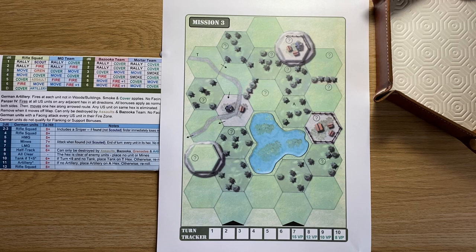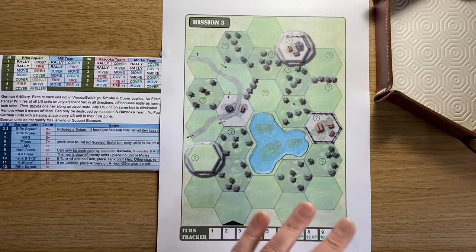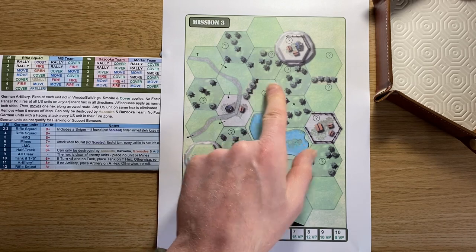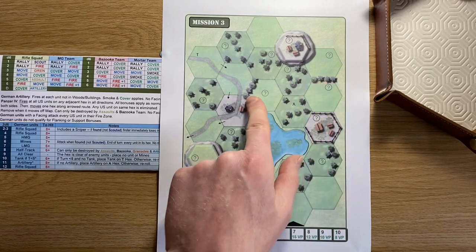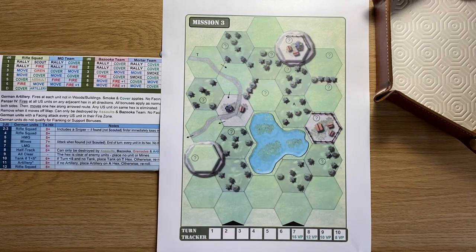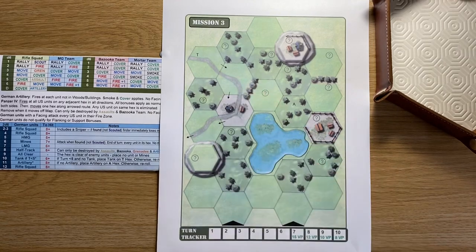There are a couple of new terrain features in Fields of Normandy 2. There are now water hexes — you can see an example here with a lake in the middle of this mission. Rivers are still present on other maps, with bridges as before. There's also bocage — the thick hedgerows common in Normandy. Some maps have quite a lot of bocage, and it provides defensive bonuses for both sides shooting through it, adding more tactical consideration around positioning.